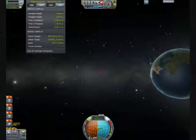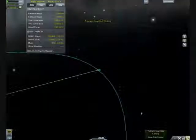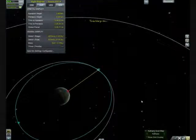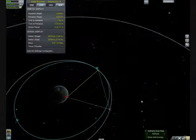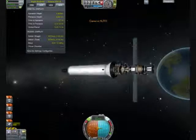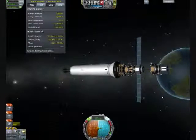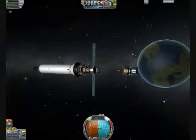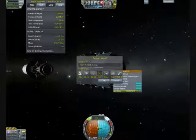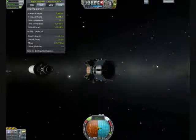So we've dropped the first one. Now we're going to go around for one orbit, and that will put us one sixth of the way in front of the one we just dropped off. Then we drop the next one — there it is — CommSat Two.